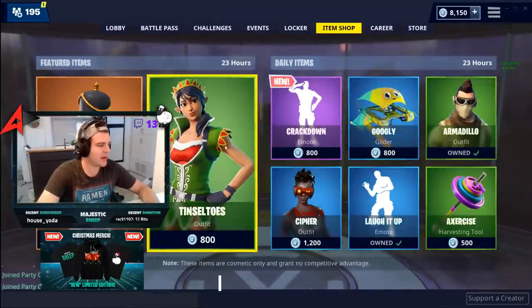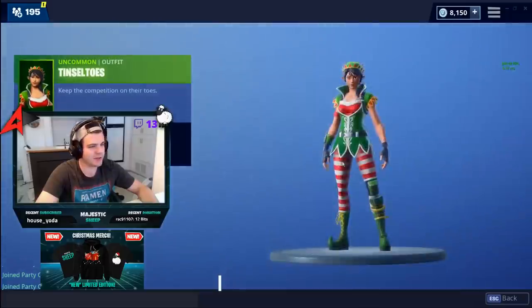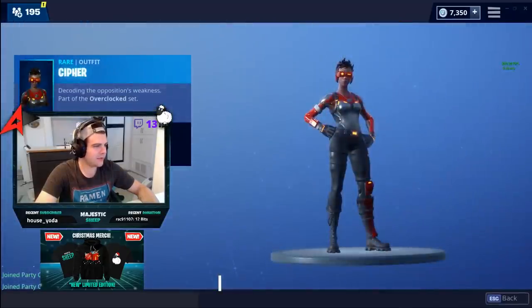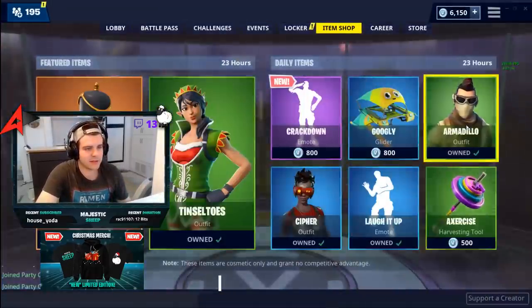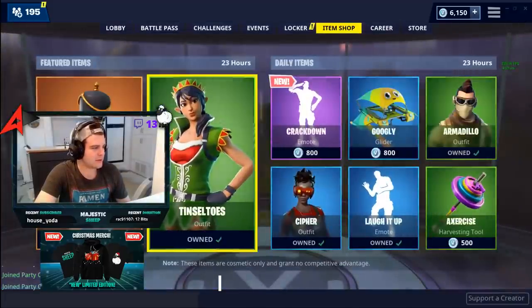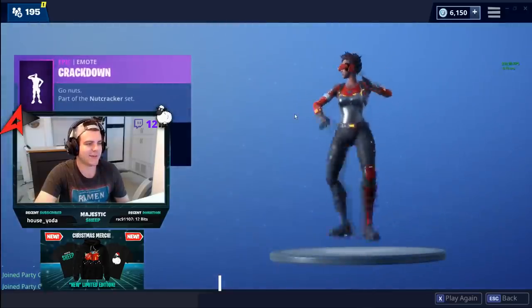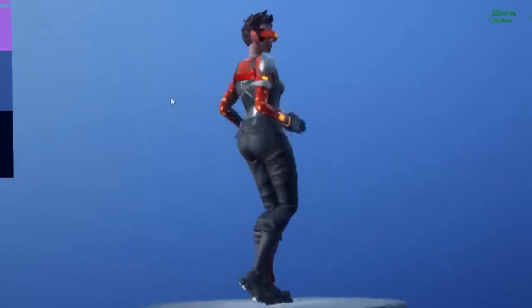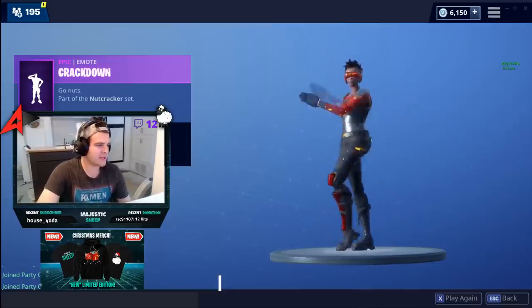Item shop just updated. We already have those two skins so we'll skip those, but the Tinsel Toes came out — that is pretty legit, I like that, we'll purchase that. We also got an old skin, the Cypher — it's all right, not my favorite, but gotta get it for the video. I already got the Armadillo so that's fine. A new emote also came out called the Crackdown and I have to get it — that's probably the dopest emote I've ever seen on Fortnite.